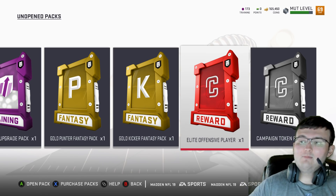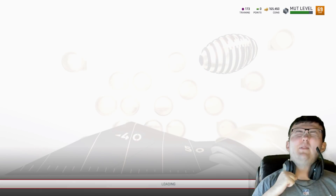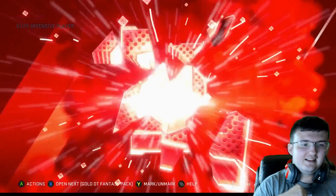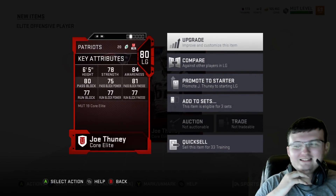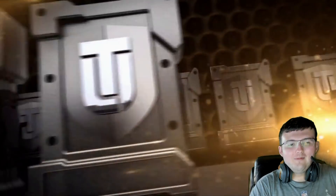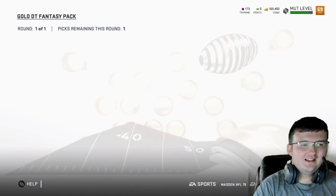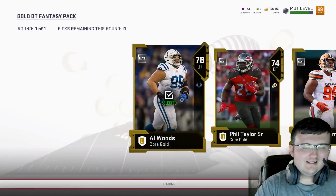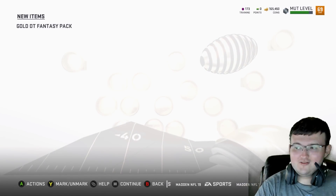Let's go ahead and go for the Offense Elite Player Pack. Who are we going to pull? Something good, something great. Alright, and we get 80 overall Joe Thune. I mean, it does suck because you grind all that work for your team and then you get like an 80 overall. But it's all random — it's just the luck of the draw at this point.